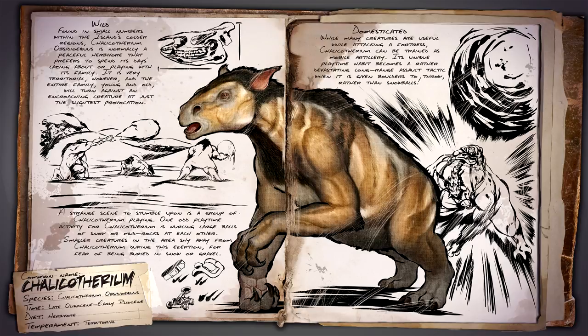Once tamed, the Chalicotherium can prove very effective. While attacking a fortress, it can be trained as mobile artillery. Its unique playtime habit becomes a rather devastating long-ranged assault tactic when it is given boulders to throw.